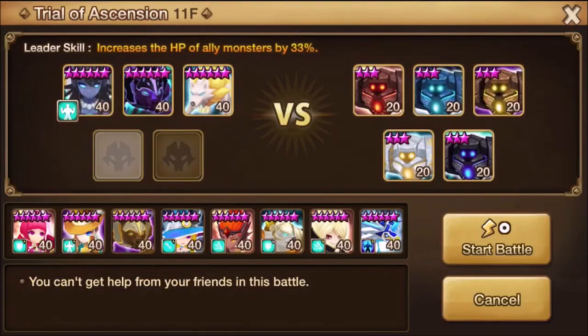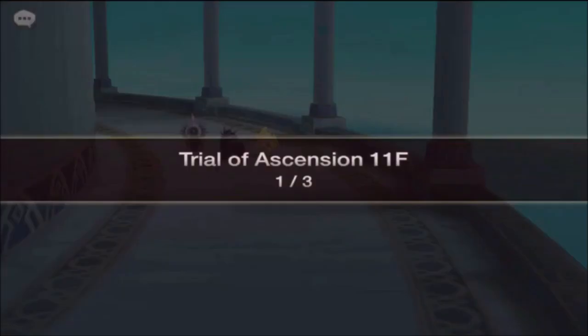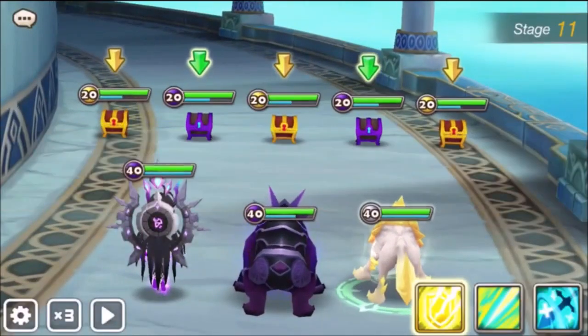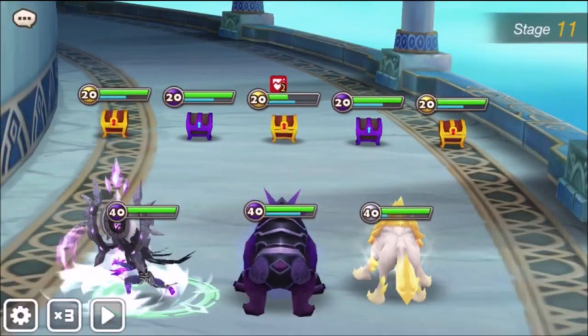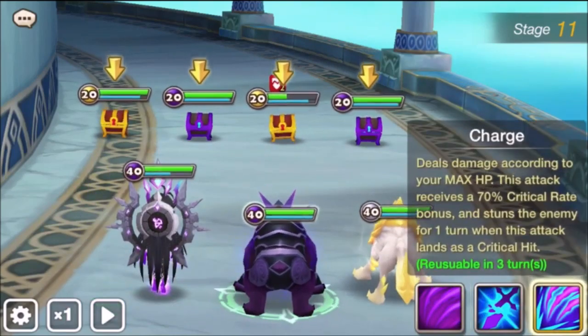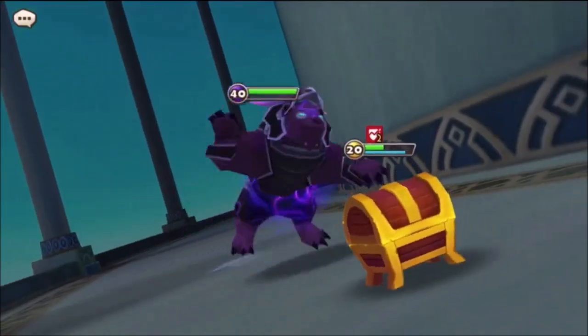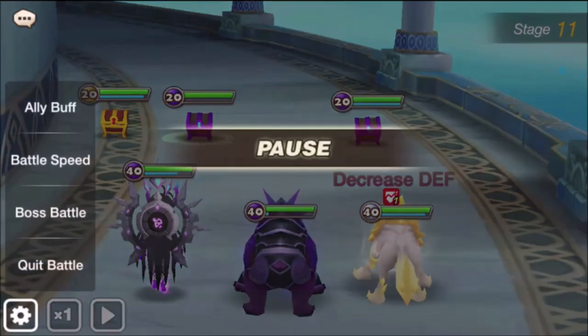Let's test it out here on some level 20 mobs. I brought along my Darker Freak just to provide a little added HP. We'll do a defense break here from Bella, and then skill 3 from Gorgo. 36,000 damage — so it's a pretty big chunk of damage.